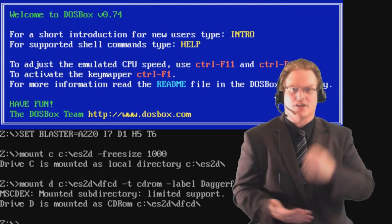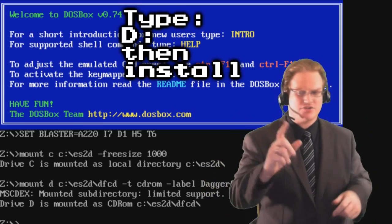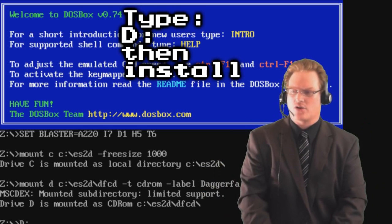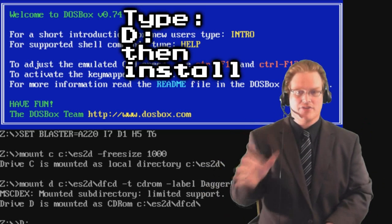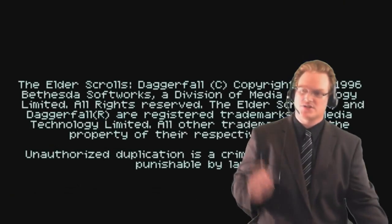Now the D drive links into your Daggerfall CD directory. After this is done, change to your D drive by going D colon. On the D drive, you're going to want to type install to install the game.